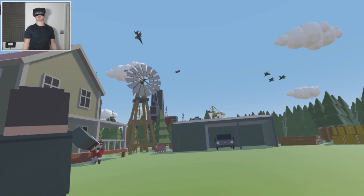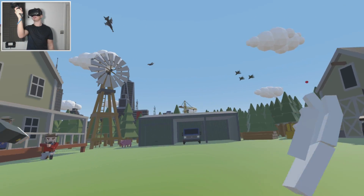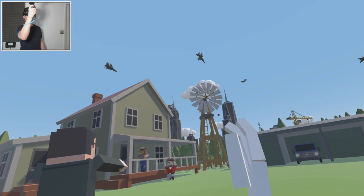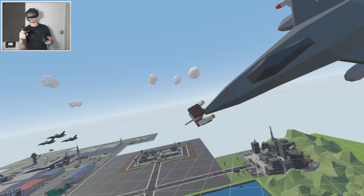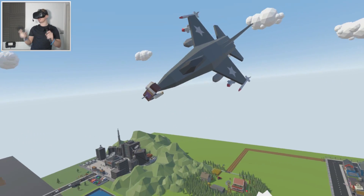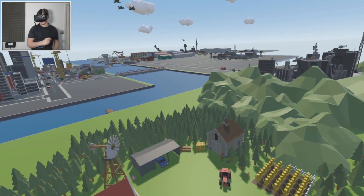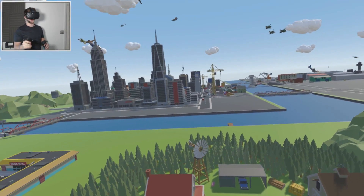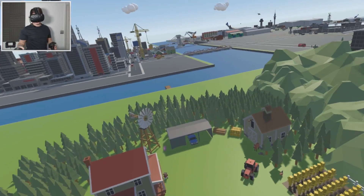Just looking up it looks so cool — this world is amazing. You can see the city over there, you can see all the jets flying in, and you can even see a zombie on the tip of that jet. Let's go check it out. Here he is — zombie grandpa on the end of the jet, poor guy. This was actually a suggestion I got, so remember if you do have any suggestions let me know in the comment section and hopefully in a future episode I'll get around to doing it.